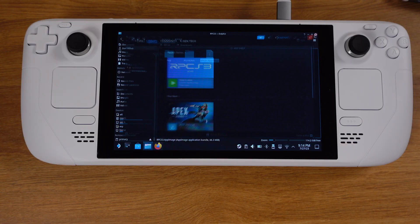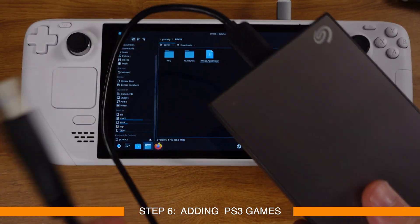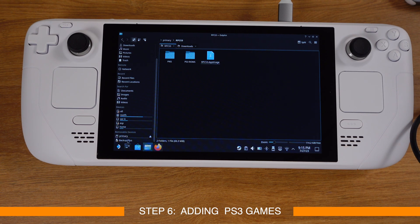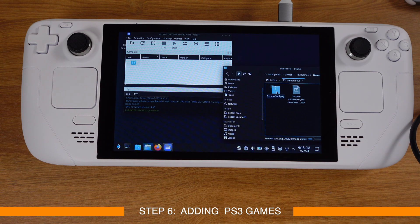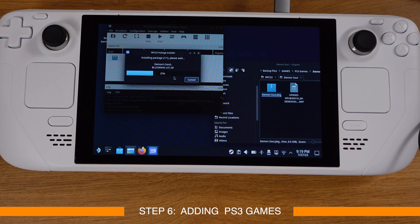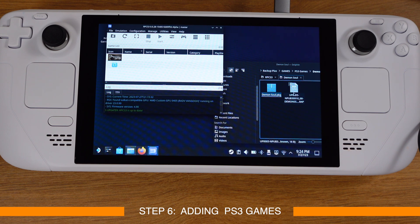Now let's add some PS3 games to the Steam Deck. I will install a pkg game and copy an ISO game as a demonstration. For the pkg format game, which has a pkg file and a rap file, all you need to do is drag the pkg file into RPCS3 to process the installation. After that's done, drag the rap file into RPCS3 as well — nothing will visibly show for the rap file but it is finished.